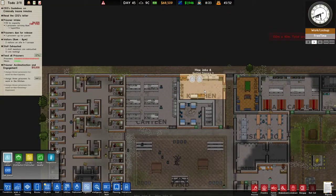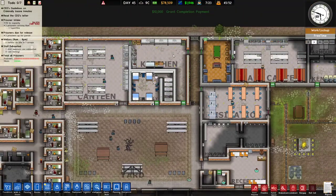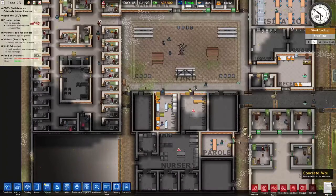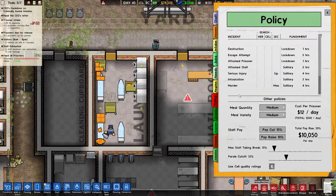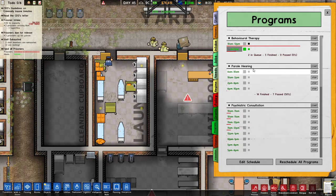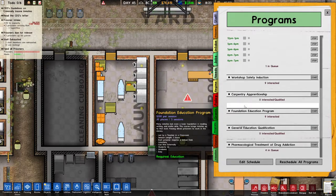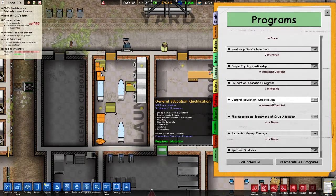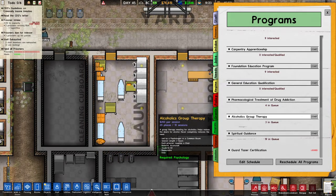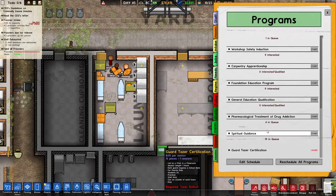Prison labor — one, two, three — I'm actually gonna assign some people here. We got the money. No one's gonna work here unless they're trained, so we have to start some sort of work training. Programs — we have quite a few psychiatric consultations going on. Kitchen safety, we're gonna start one carpentry workshop. Foundation education — we're gonna start this but we need some stuff in. By psychologist in a common room — that's why I got the chairs in. Each prisoner requires a chair. Get started with this.